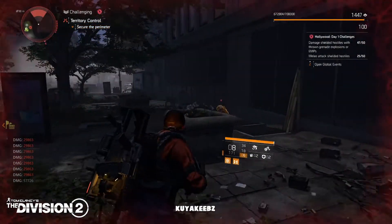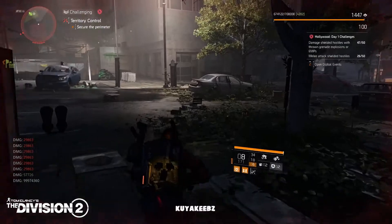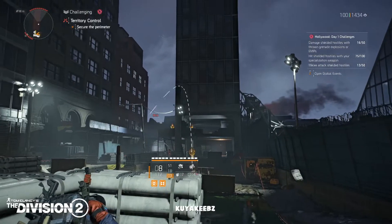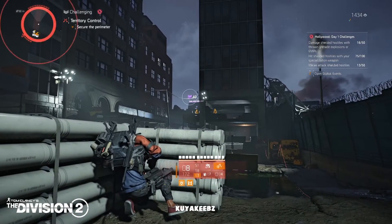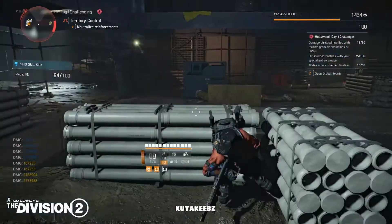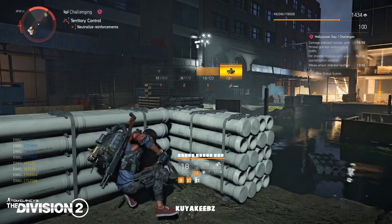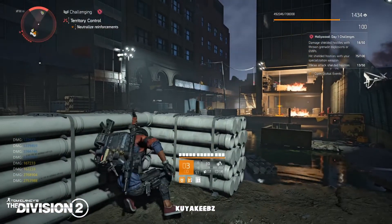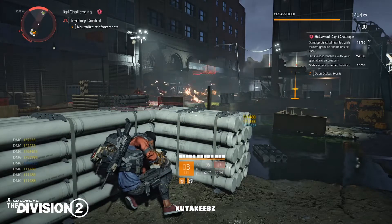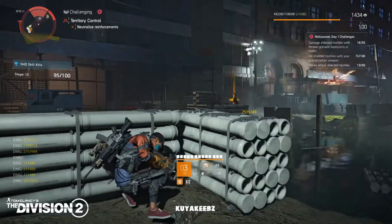Melee attack shielded hostiles. You don't need to kill the hostile — just run through and melee hit them with your primary weapon. You don't need to use Sweet Dreams for this challenge. I would highly recommend lowering your map difficulty to challenging, hard, or normal. It would make it easier to finish, roughly maybe two hours give or take if you're focused on wrapping up the entire challenge.